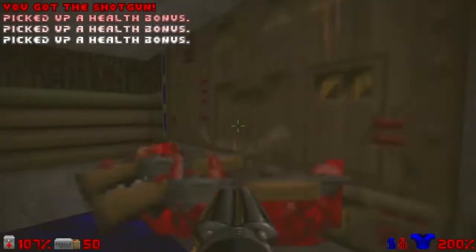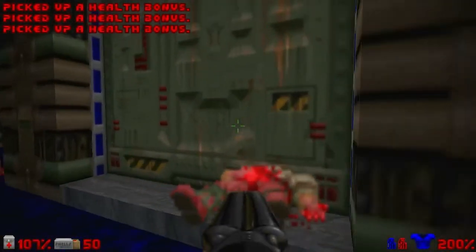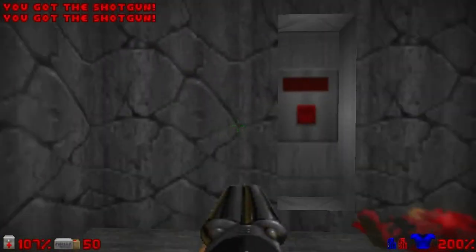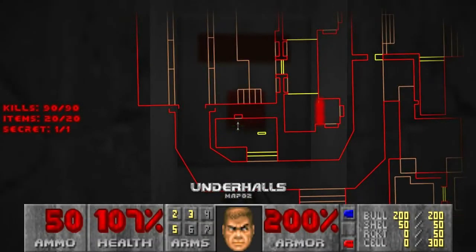Two shotgunners. Then with the blue key, we can open the blue doors. And kill more gunners with the Super Shotgun — yes, I love to do that. That's the end. We killed everything, we collected everything, and we tagged all the secrets. All right, so we are finally done.